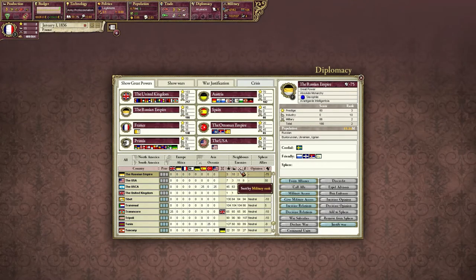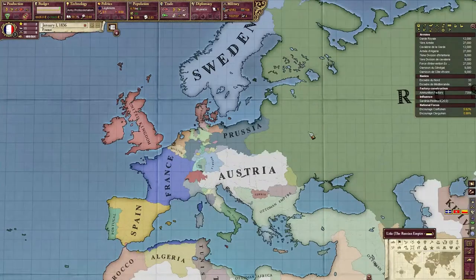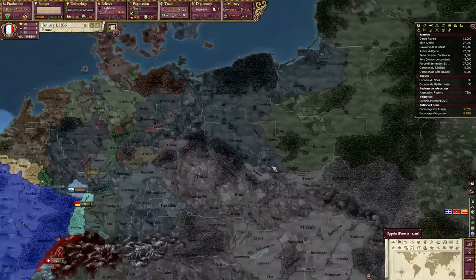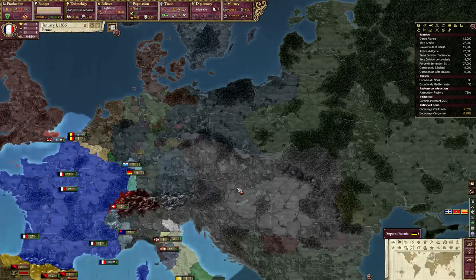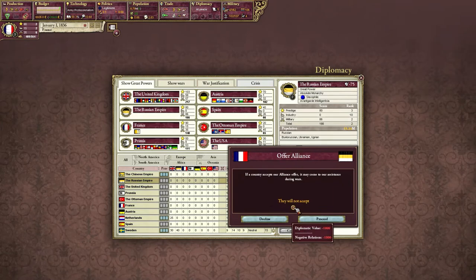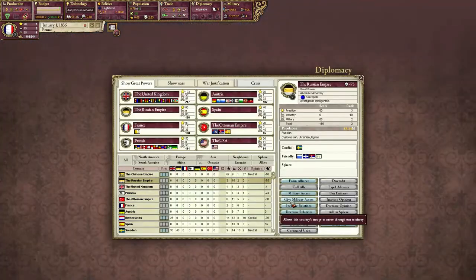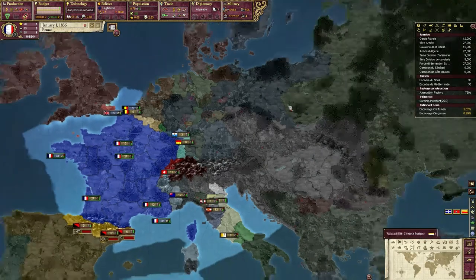I'm going to want to either ally with Austria, which would be pretty easy, or ally with Russia. Russia's got the number two military — I want them as an ally, but we have negative relations so I can't. I have two choices: go for an alliance with Austria now, though it'll be lower quality, or risk Russia finding a new ally and increase relations with them until I get to positive. Currently they won't accept because we have negative relations. I reckon I'll risk it — I'm going to go for increase relations. I only have a certain number of diplomacy points and once you get to zero you can't do stuff.